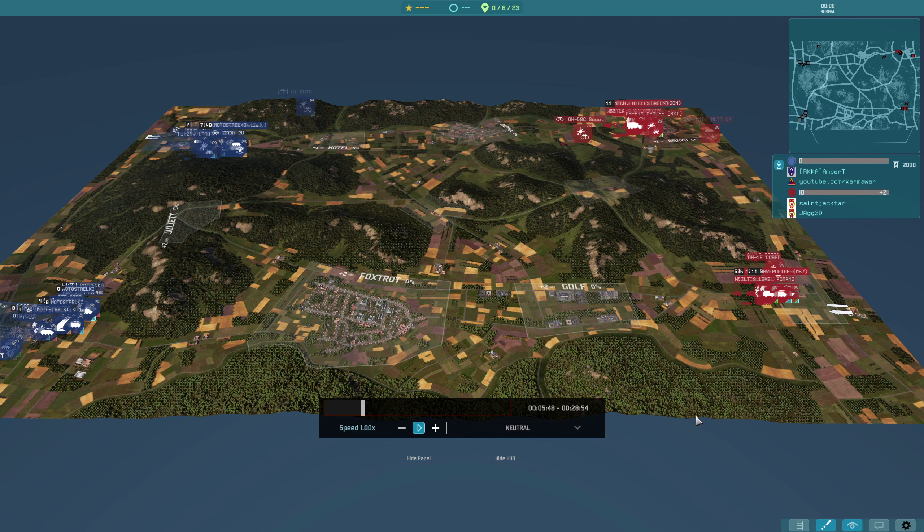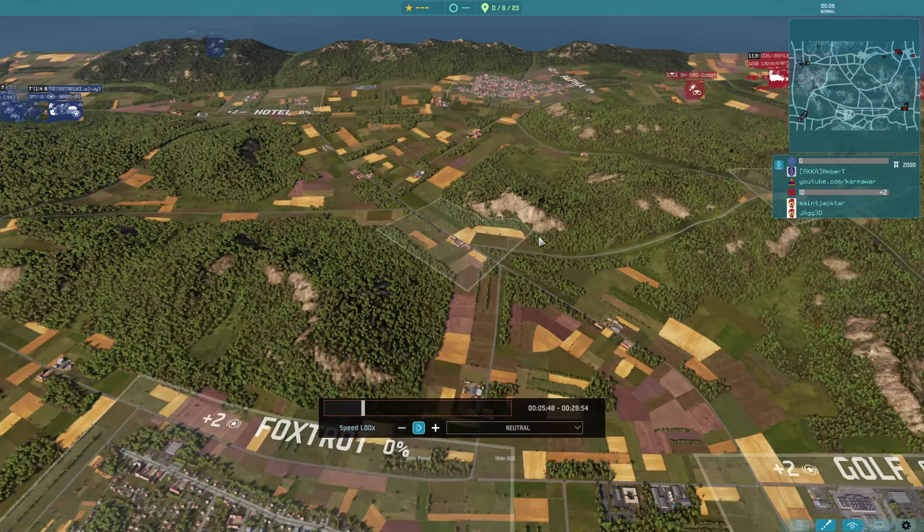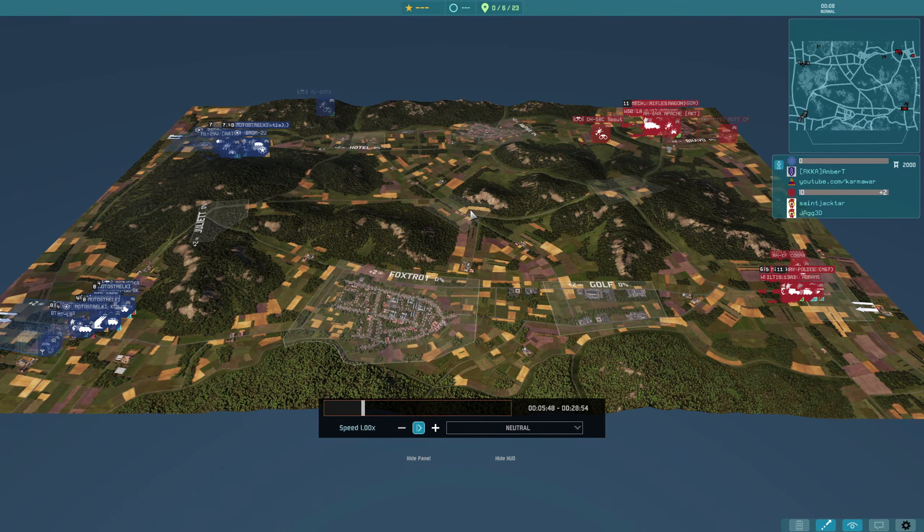This first game was Ambert and Karma versus Saint Jagtar and Jagged 3D. Ambert and Karma playing as NATO, and Saint Jagtar and Jagged playing as the Soviets — Russia in this case. NATO is shown in red on the right-hand side: Karma at the top of the map and Ambert at the bottom. Jagged 3D is at the top for the Soviet side, Saint Jagtar at the bottom. This map is mainly focused around the central point, worth three points unlike the two of the others, so holding it gives you a strong chance of winning.